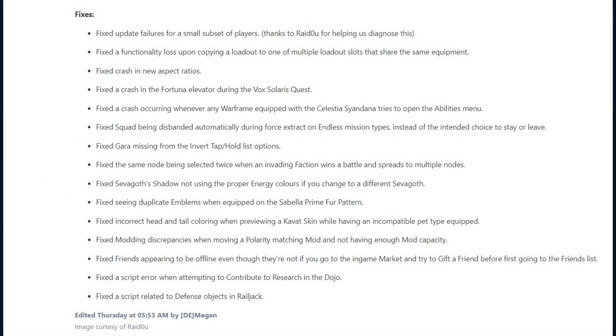As for the game's overall fixes with 30.3.4, they fix update failures for a small subset of players. A functionality loss upon copying a loadout to one of multiple loadout slots that share the same equipment. A crash in new aspect ratios. A crash in the Fortuna Elevator during the Vox Solaris quest.